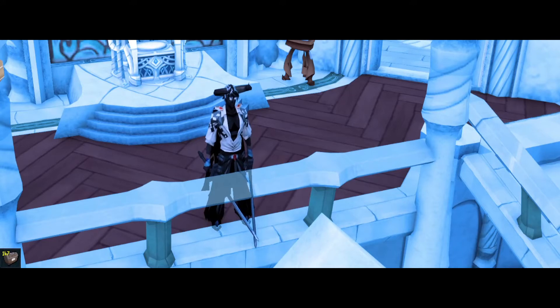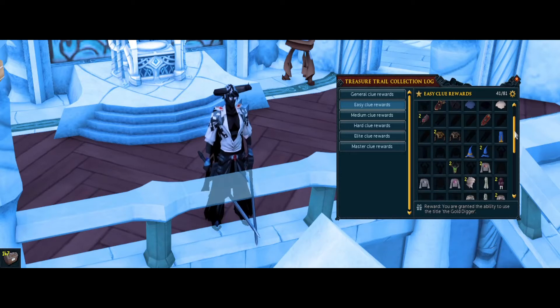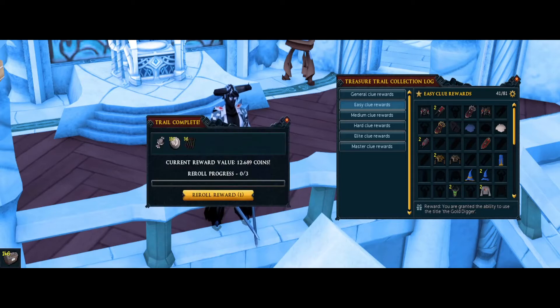It's only been a hot minute since we've done a clue opening, but hopefully I still remember exactly how I do this. We're going to go ahead and open up our collection log here. As you can see, I've got 147 easies to open. Kind of just give us a refresher of the log here. I think I've done like almost 350 easies now, but we're going to go ahead and try to knock these out pretty quickly. Let's get into it.